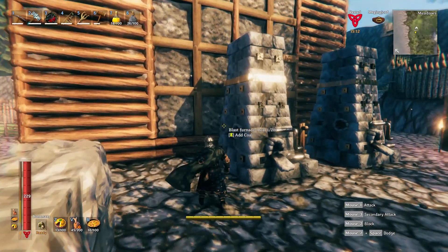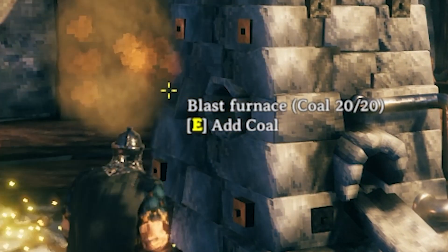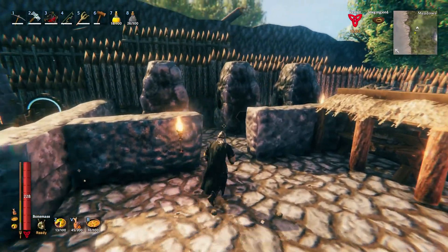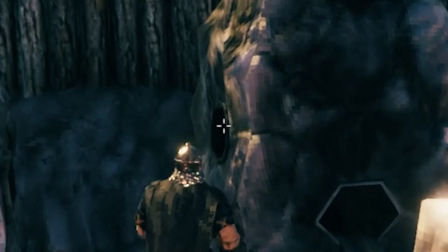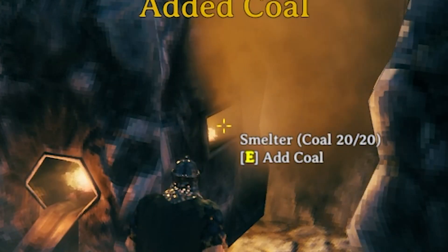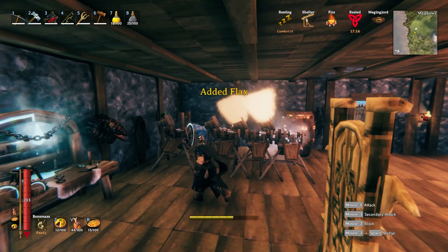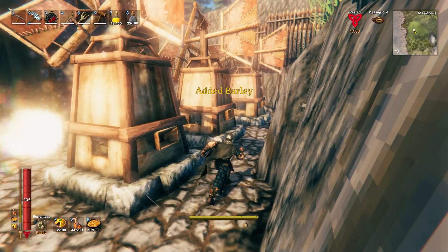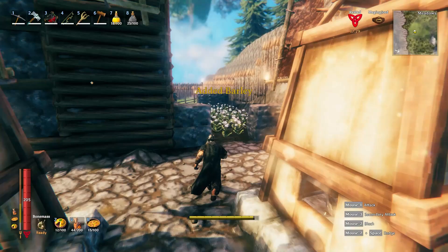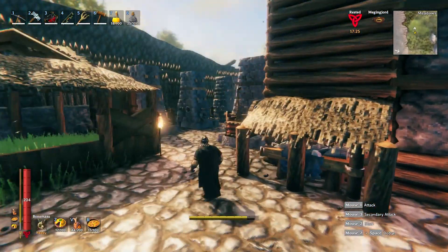The next mod is one of my favorites. It's called Add All Fuel and Ore for Smelter Charcoal Kiln. It does a lot more than the name suggests — you can go to a charcoal kiln, hold Shift, press E, and fill it up with wood entirely. You can do this for the smelter, the Blast Furnace, the spinning wheel, barley — anything that you have to put items into that need to be processed. You can hold Shift, press E, and it will fill it up entirely with one click. It's just a must-have mod.